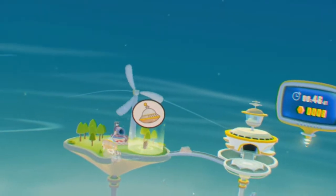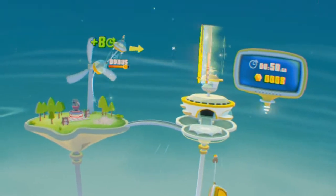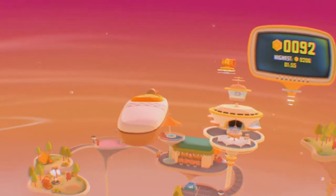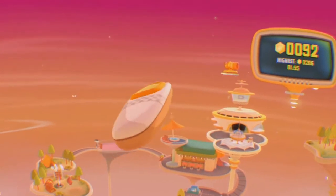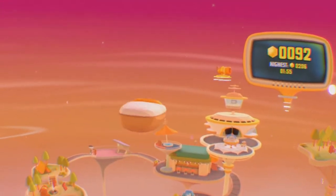In Star Bear Taxi, you must deliver passengers to their desired destination whilst on a time limit. You do this by picking them up in your spaceship. To fly the spaceship, you use tilt controls with one Move controller. This control scheme is a bit fiddly, and I never felt 100% at ease with it.